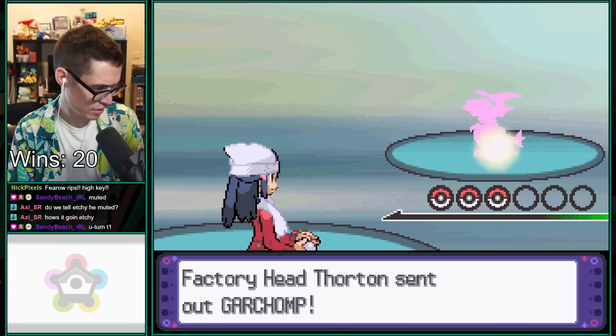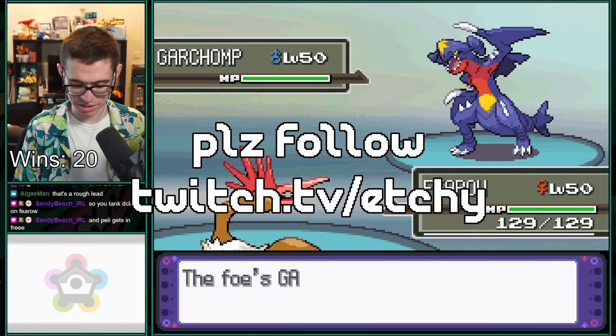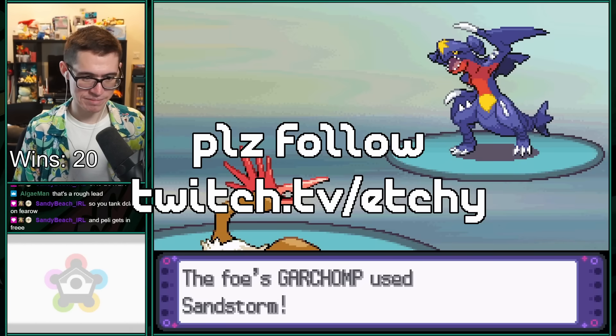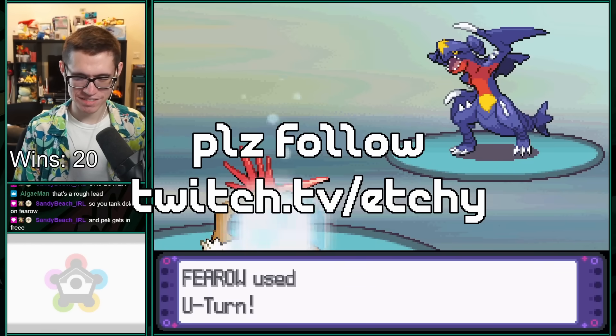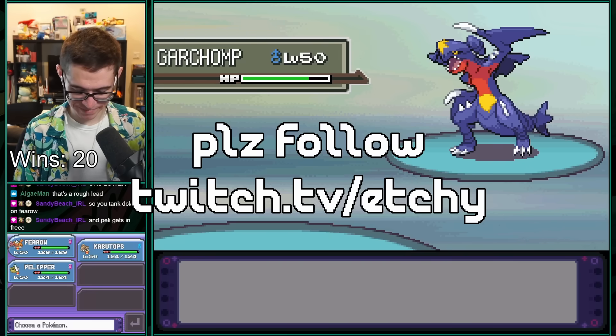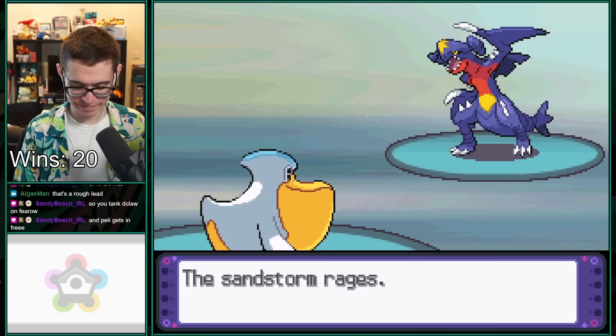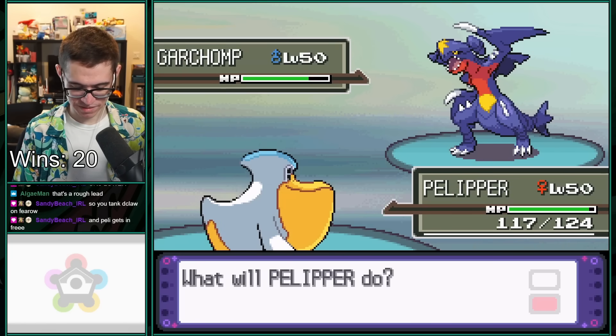I've actually been using this for weeks now on my Twitch streams to tackle the Battle Factory in Pokemon Platinum. It makes the Battle Frontier so much more enjoyable since it speeds up literally everything. This code has a massive impact on game speed — it speeds up battles, text, and health bars all in one, at the cost of also impacting things you might not want sped up, like movement.